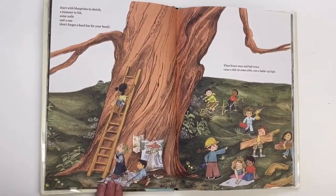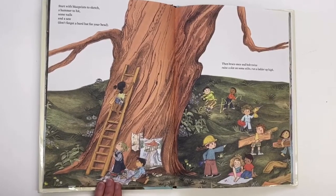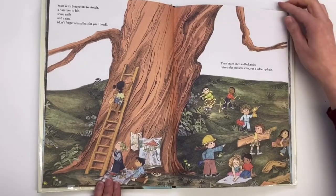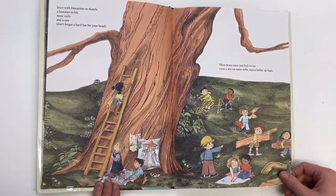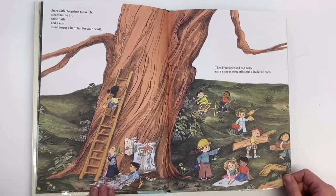Start with blueprints to sketch, a hammer to hit, some nails and a saw. Don't forget a hard hat for your head. Then brace once and bolt twice, raise a slat on some stilts, run a ladder up high.